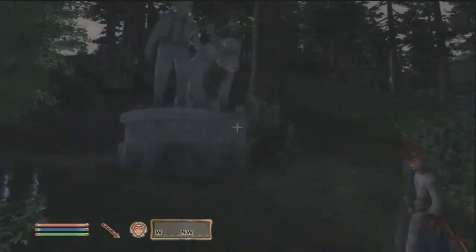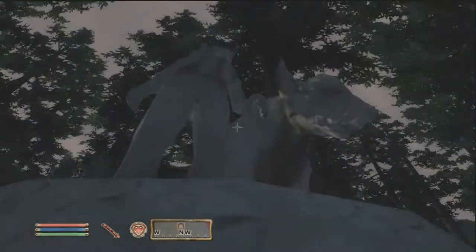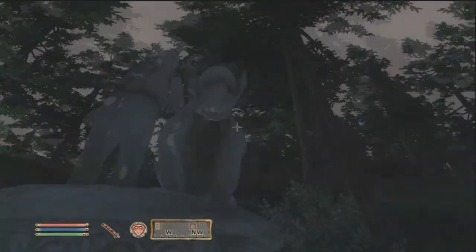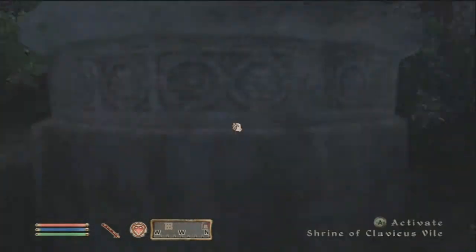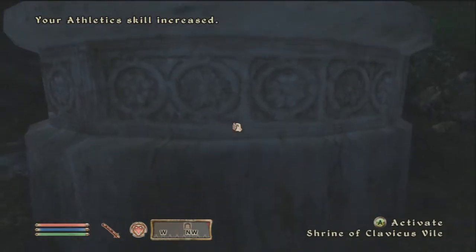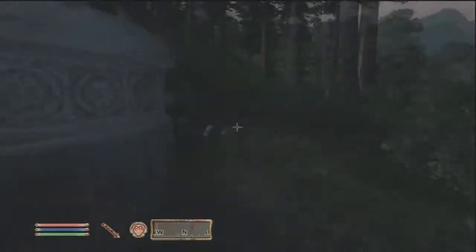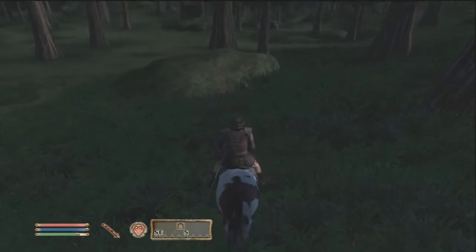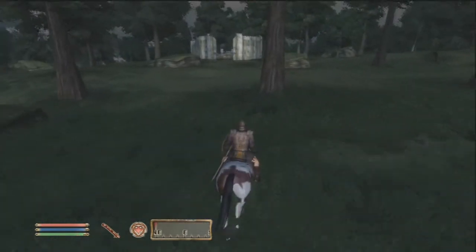One of those items is Clavicus Vile's. He's a Daedric Prince, and this is his shrine. He's like a little kid almost, or a midget or something, and he has a giant dog. You have to be level 20 to do his quest, but I'm only level 2. Watch what happens if I try — you have to be level 20. But that's okay, we're still going to do his quest anyway because his item is useless, and you can do his quest at a lower level.